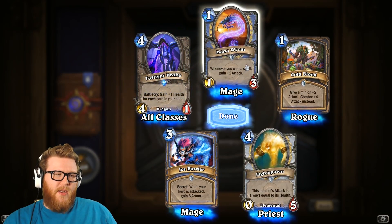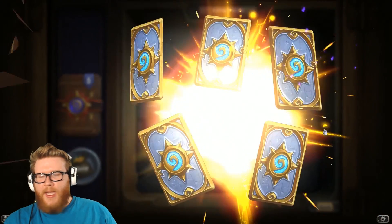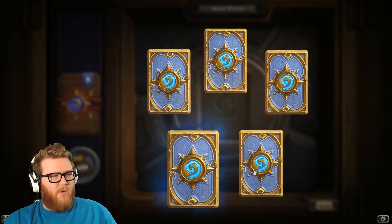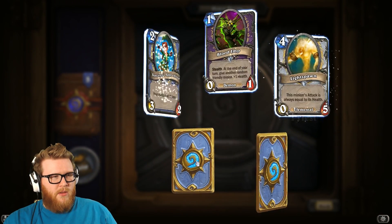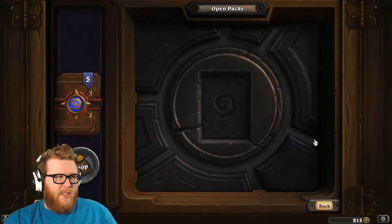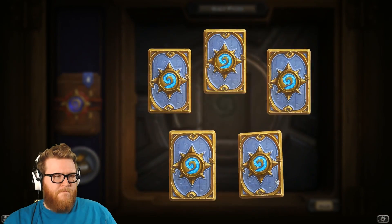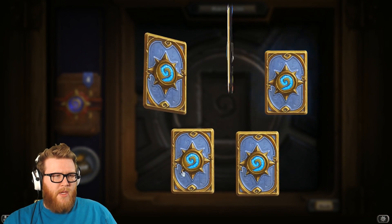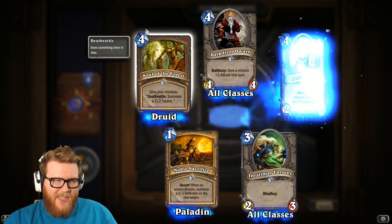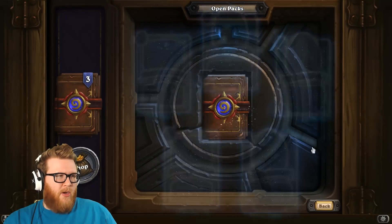More standard things. Mantle Worm's good. Cold Blood might be okay. I can probably build an aggressive Rogue deck — like an aggro Rogue — with some Cold Bloods. Two Sorcerer's Apprentice. Gadget Dance, not terrible. Another Soul of the Forest. Dark Iron Dwarf is a playable card. The rest of this is garbage.